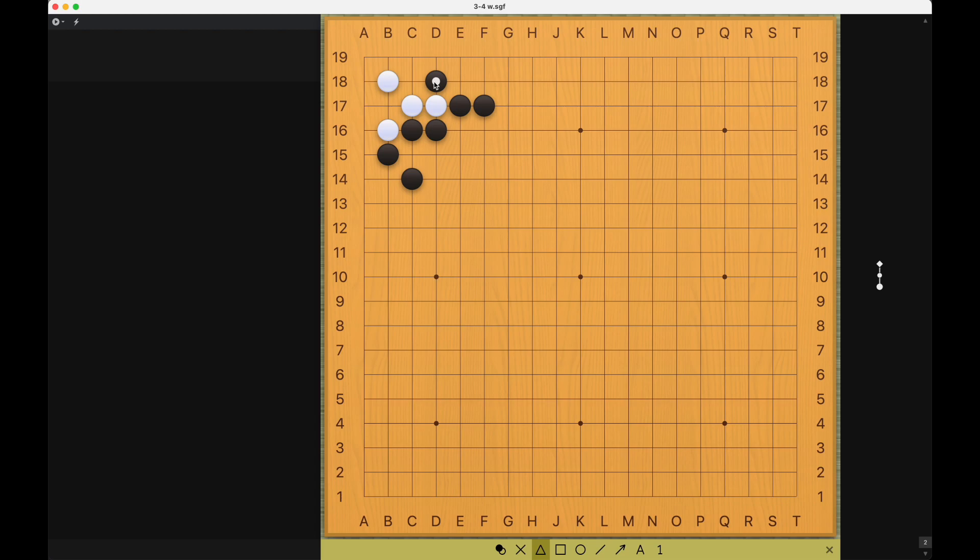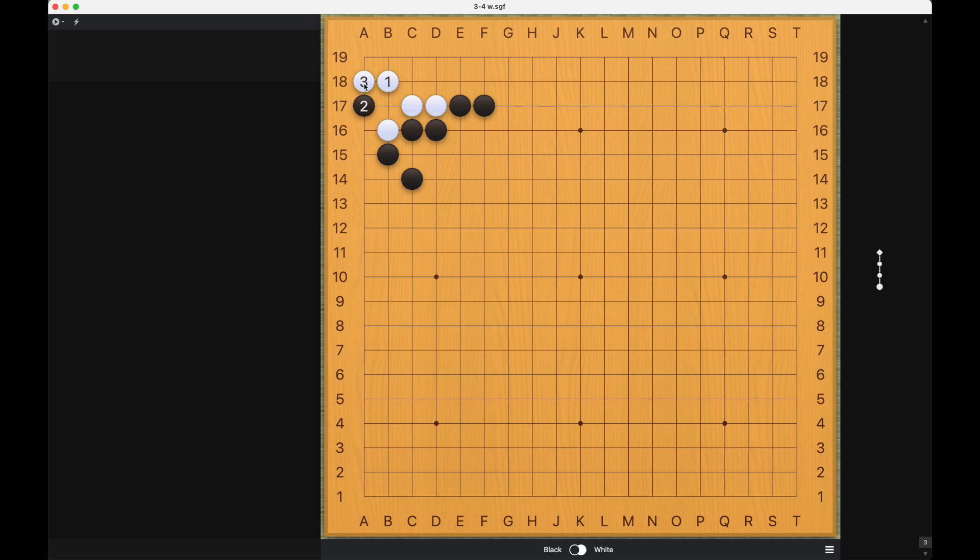So Black by playing this has given White the chance to actually live and make two real eyes. What about this? White can play here — by playing at three, White has a real eye at the one-one point on the corner, and is threatening to either capture this one Black stone as a second real eye, or to expand here and build another real eye.